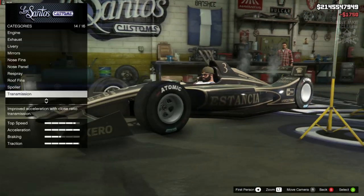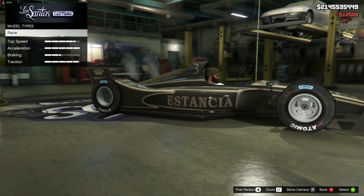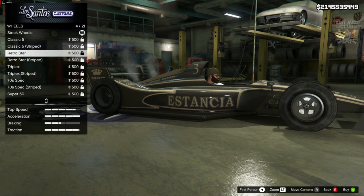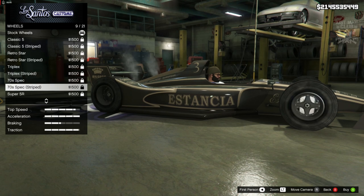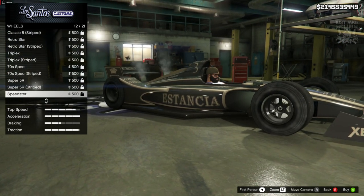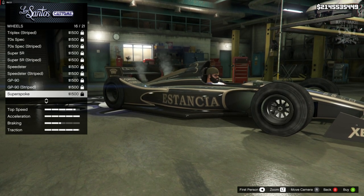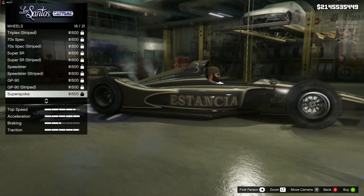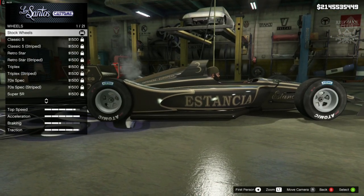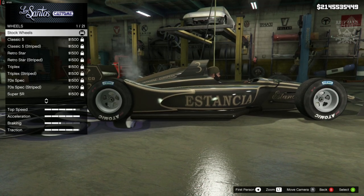For transmission we're getting the super transmission, and obviously the turbo tuning. For the wheels we go into the race category — that's all we've got — but they're all locked for some reason. I'm in story mode with a complete story, so not sure why. I could change them via the mods menu anyway, but nothing spectacular to choose from, so I'm staying stock for the wheels.